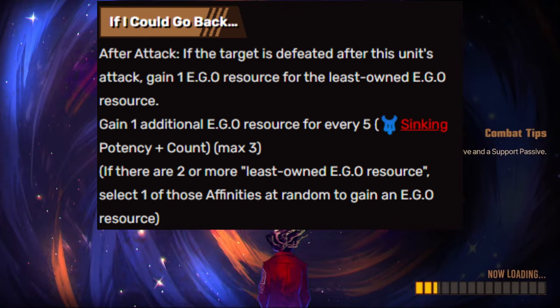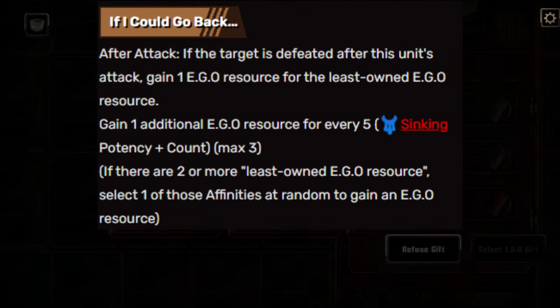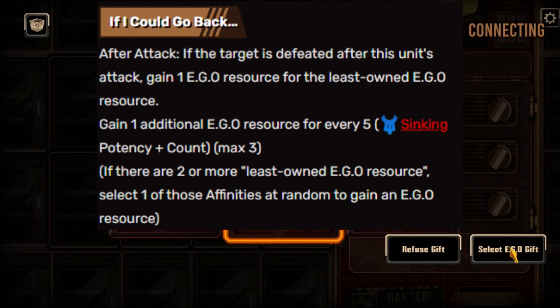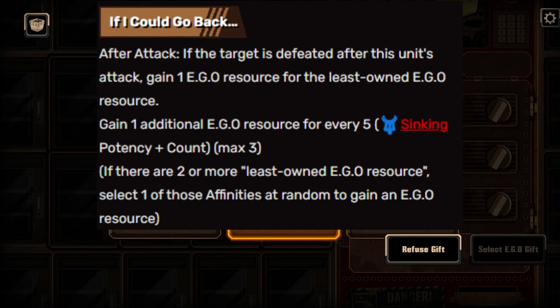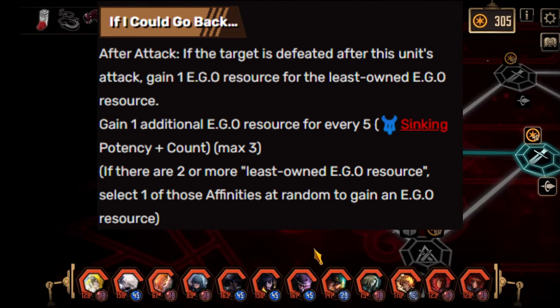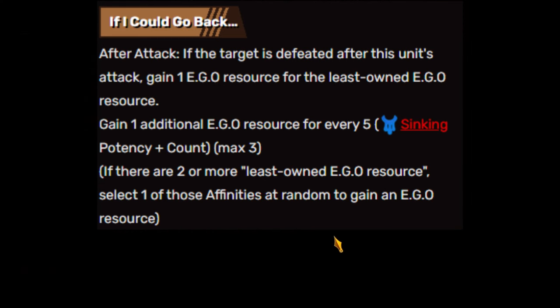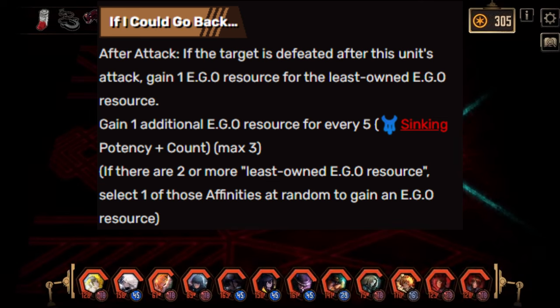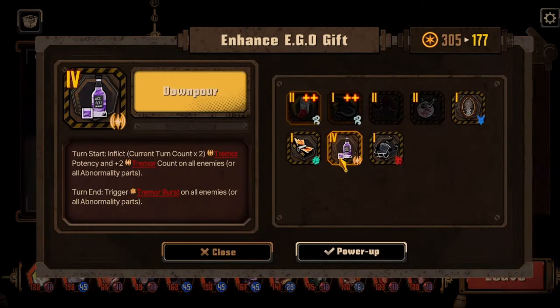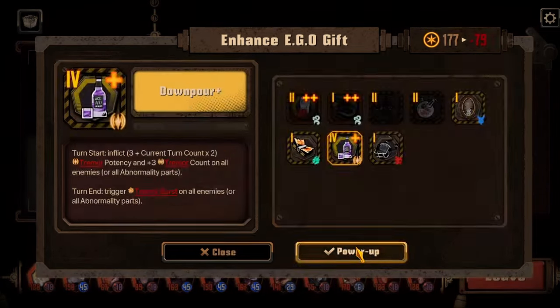The passive of this EGO is called 'If I Could Go Back.' After attack, if the target is defeated with this unit's attack, you gain one resource of whichever type you have the least. For example, if you have one of every EGO resource except lust, you gain one lust resource. You also gain additional EGO resources for every five sinking potency count, max of three. That's pretty good.